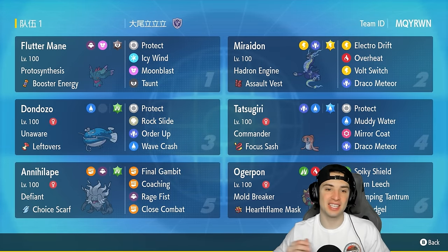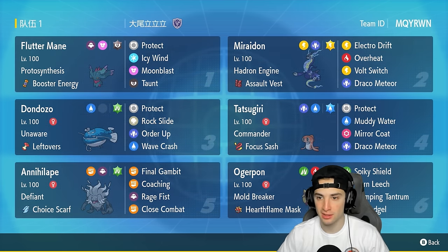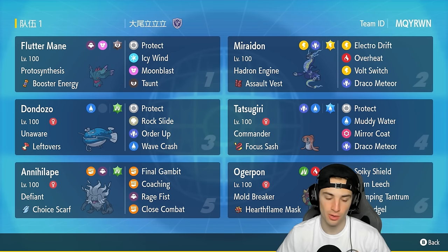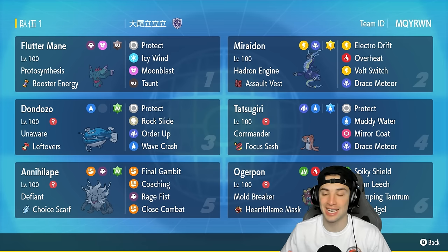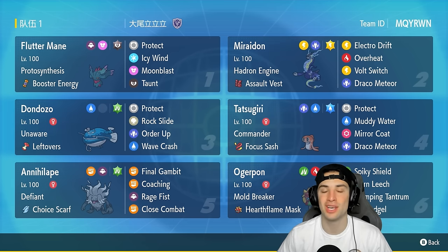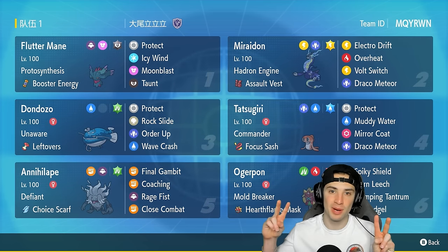There you go, ladies and gentlemen. Like I said at the beginning of today's video, this team is definitely usable for rank and is very capable of pushing high ranks in Regulation G. You have Miraidon doing big-time damage, the Donphan-Tatsugiri Commander combo, Flutter Mane with Booster Energy, Annihilape with Defiant to handle Intimidate, and Ogrepon. Always remember: when Miraidon is on the field with Electric Terrain, grounded Pokemon won't go to sleep. If you enjoyed the content, smash that like button, subscribe, and I'll catch you on the next one!